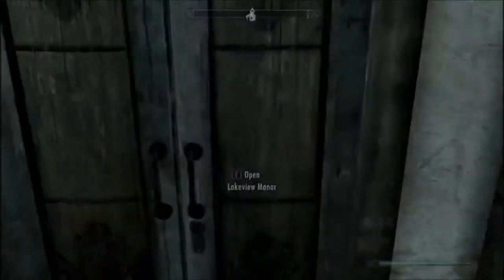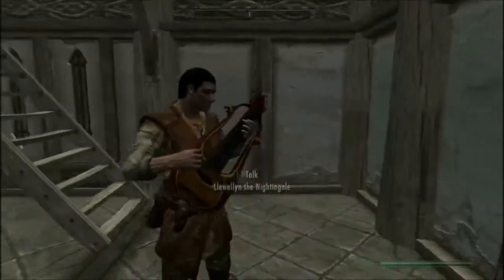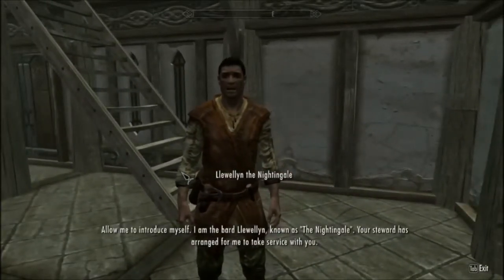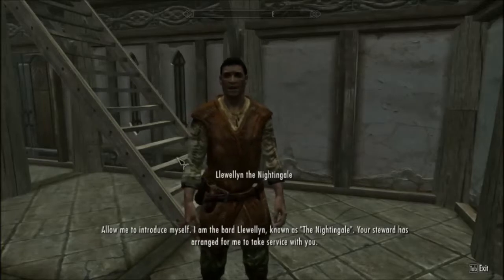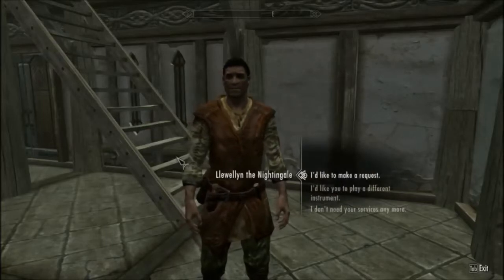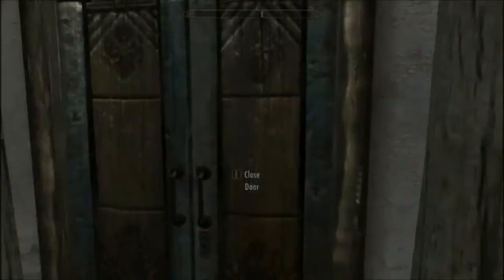I need to go here inside. You added the greenhouse! I'm the bard. We have a bard now? This is why I like this house. The Nightingale — foreshadowing.